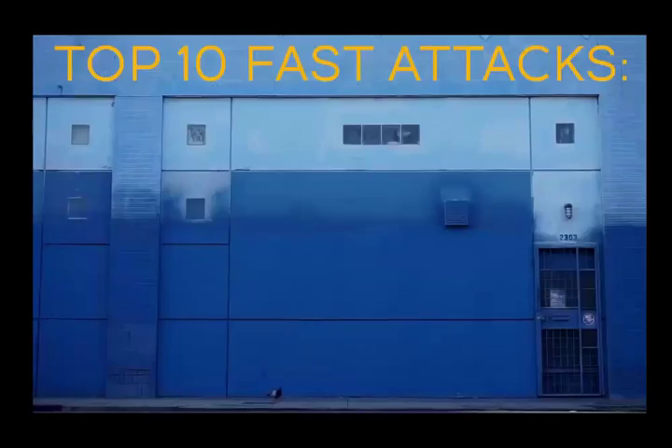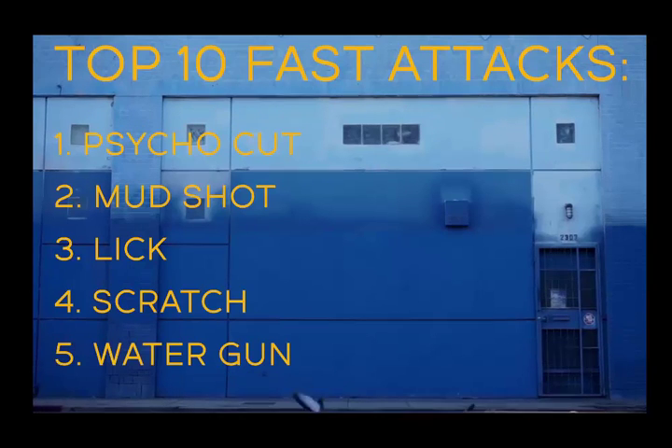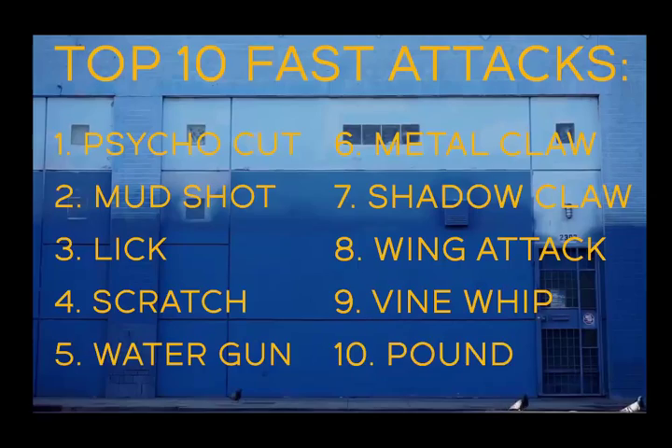We're going to do an in-depth analysis of all the moves in an upcoming video, but if you want to start checking out the numbers for yourself, I'll place a link in the description below. The top 10 moves in terms of raw damage per second output are: Psycho Cut, Mud Shot, Lick, Scratch, Water Gun, Metal Claw, Shadow Claw, Wing Attack, Vine Whip, and Pound.